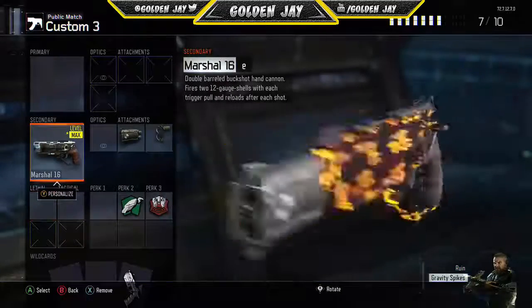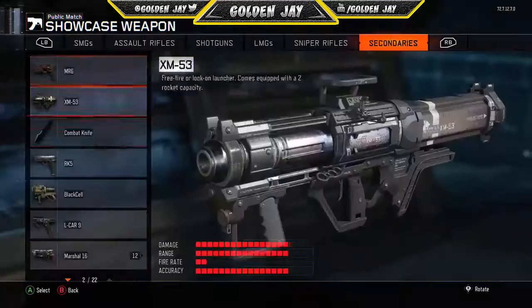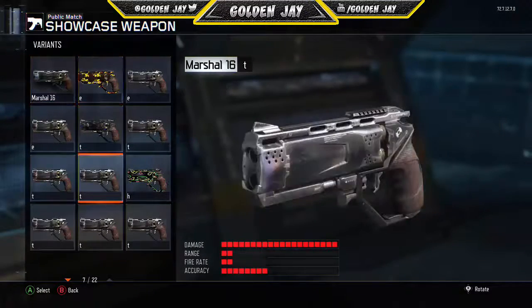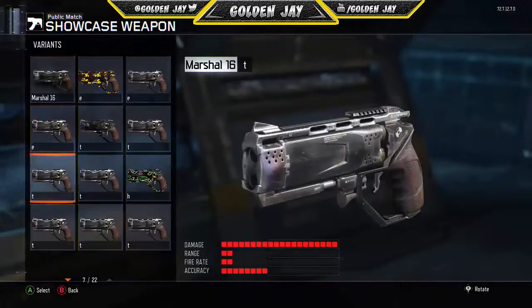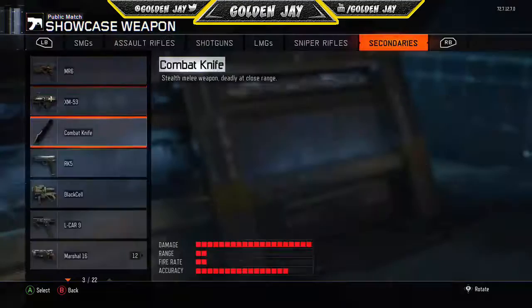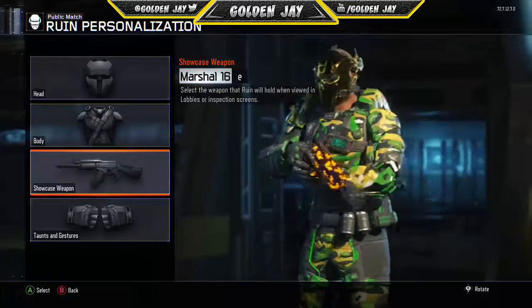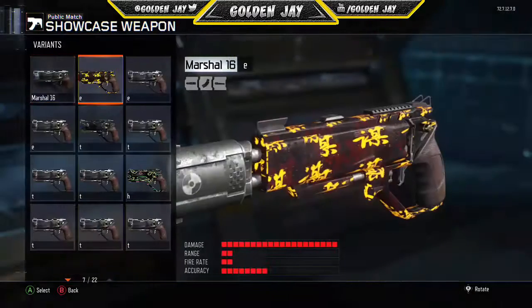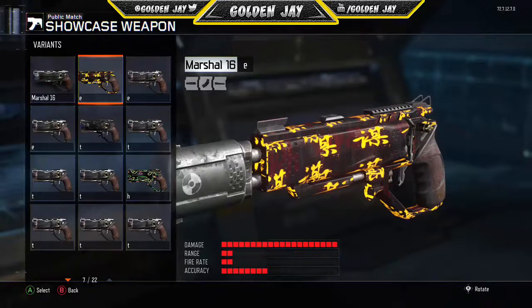That's it for this glitch. I'll show you the camo glitch — you can have Monochrome, and I can put it on my Specialist if I want right now. I have Monochrome, I've got the Storm dual-wield Storm, and I've got the Swindler. The Swindler looks best on the Marshals, I love the Swindler. I've got the Gem camo too, and here is the Monochrome. I'll put dual-wield on that. Thanks for watching guys — please leave a like, comment, and subscribe if you enjoyed the video, and I'll see you guys later!